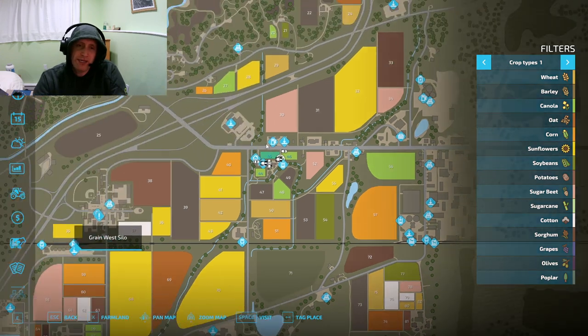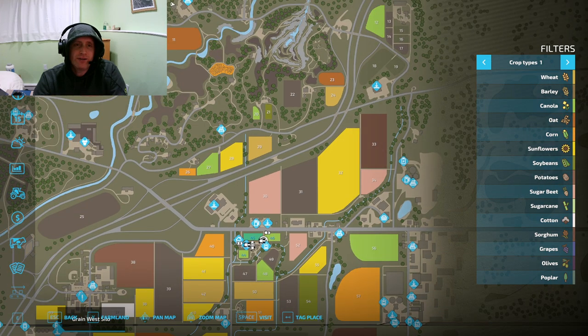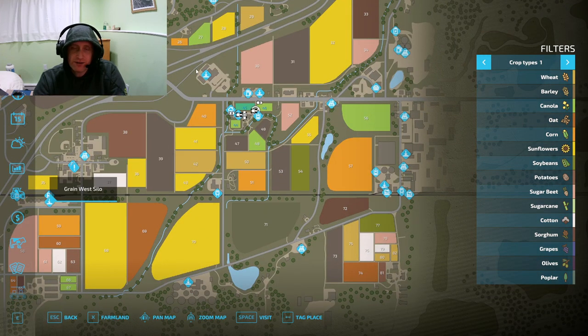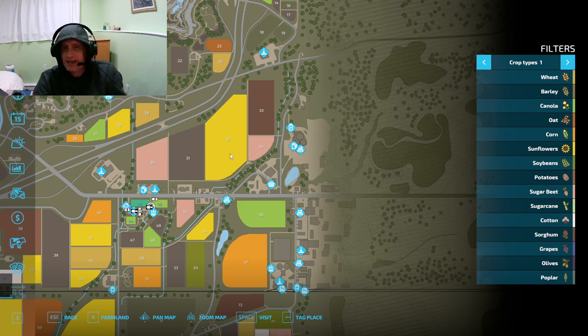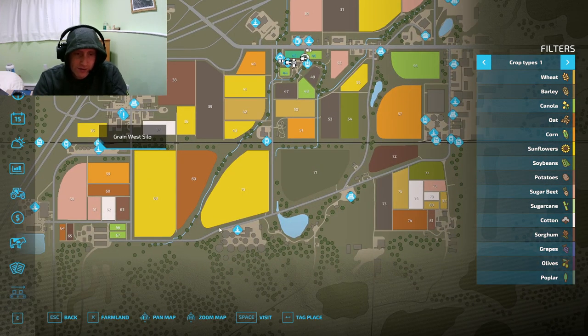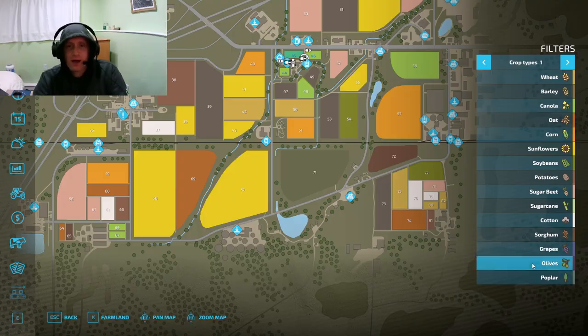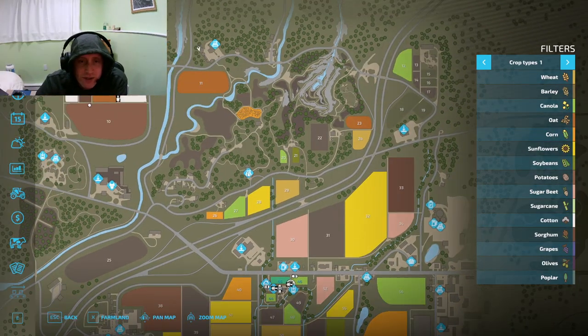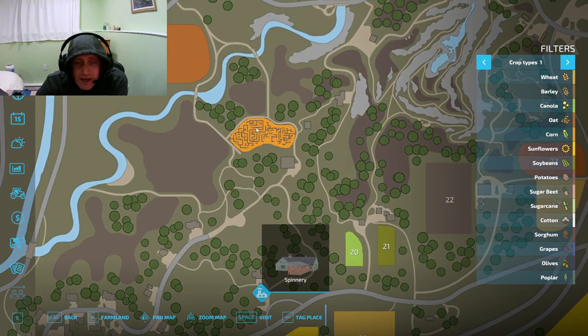A good example would be gathering grain and putting it into a mill — the mill turns out flour, you bring the flour to a bakery, get milk and bring that to the bakery, and they can make a cake. The cakes you can bring here and sell them off. I'm getting distracted wanting to find collectibles. This is a maze, and I'll bet there are collectibles right in the dead center of the maze.